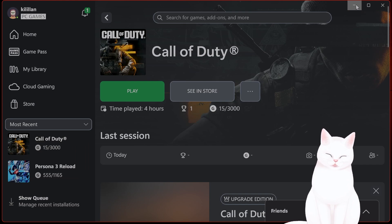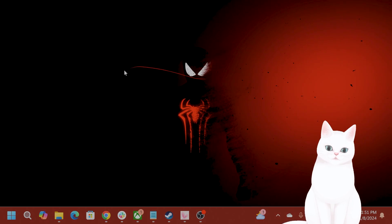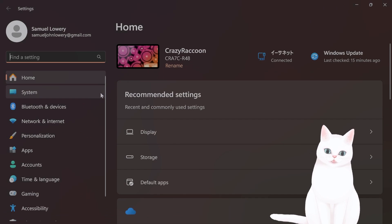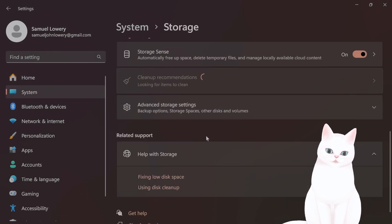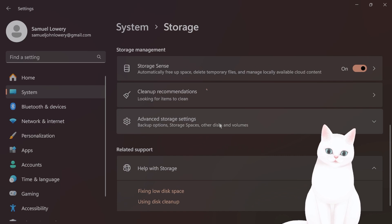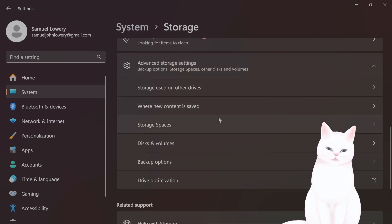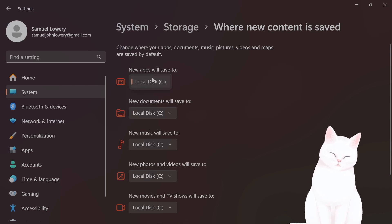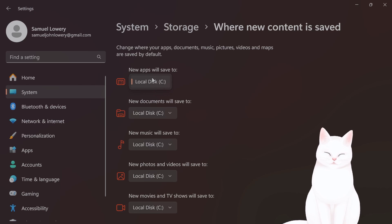If they're not on the same partition, you can uninstall Call of Duty by right-clicking on it and reinstalling it onto the correct partition. To change the partition where Xbox Game Pass is installed, go to search, open Settings, click on Storage, scroll down to Advanced Storage Settings, click on Where New Content Is Saved, and change it to whichever drive you want.